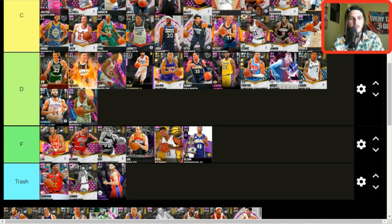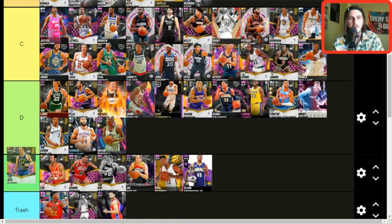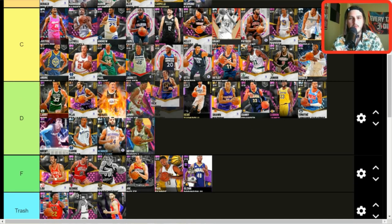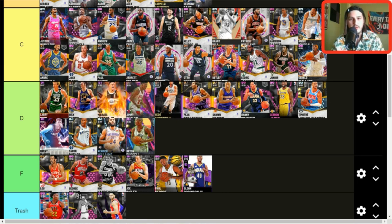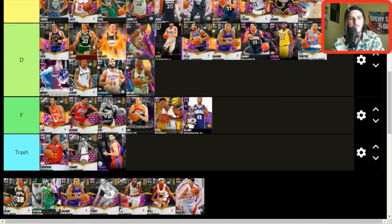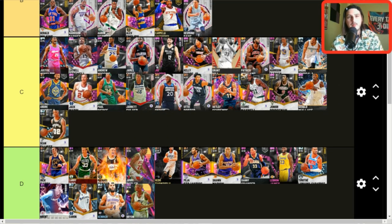Paesia — D tier. Rick Barry — D tier, but he's actually pretty good. I'd use him over Paesia and Larry Bird. Sean Elliott — C tier. Sean Elliott's still a beast. I don't really care what anyone says. Is he B tier? No. Is he good? Yeah, of course.